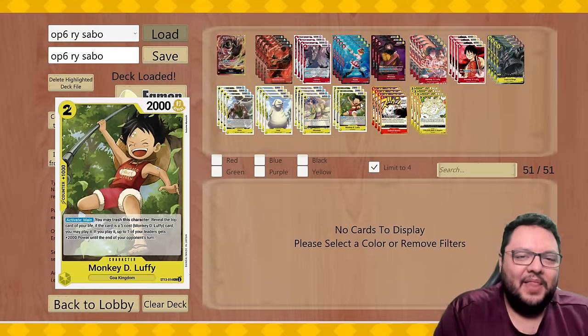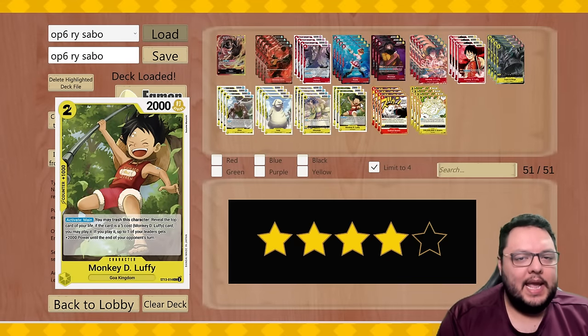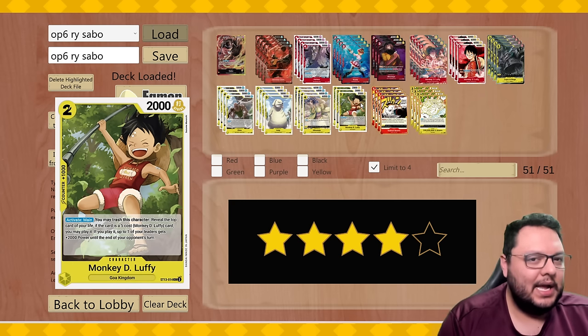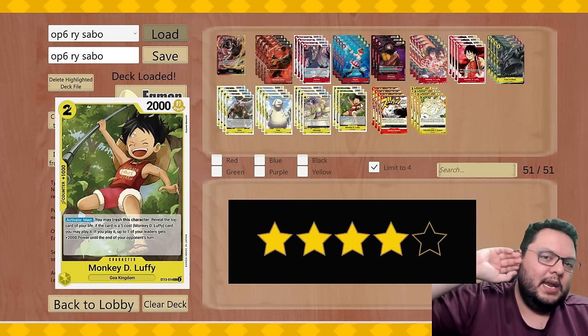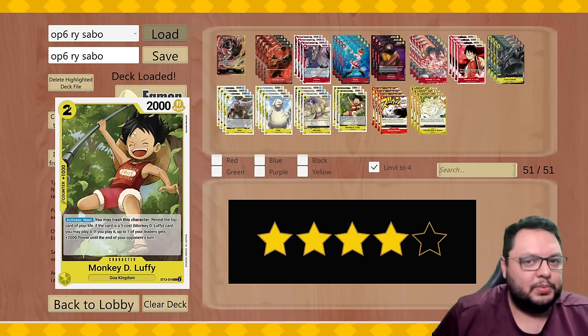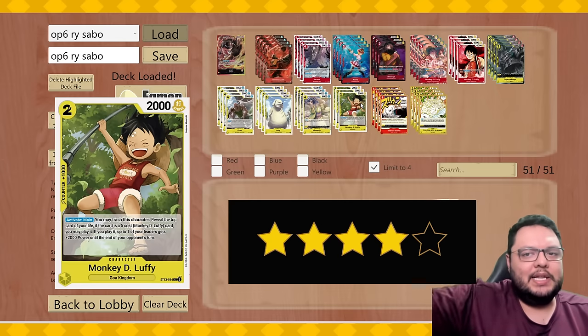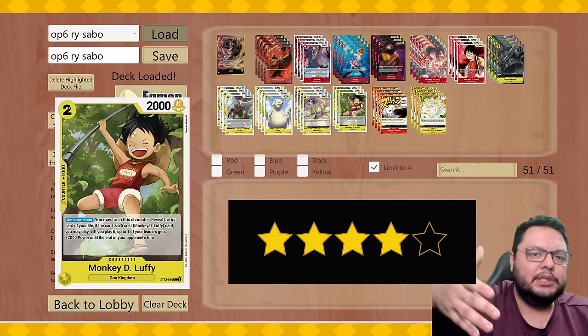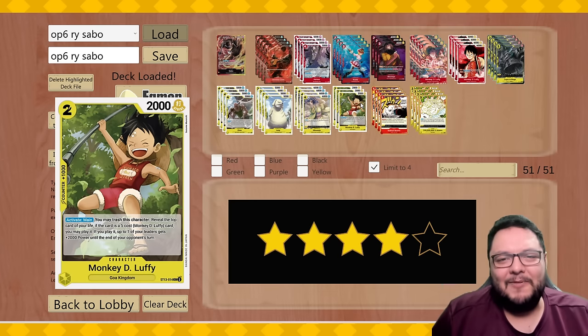For the final thoughts on this deck: I can see this being a little bit better than the Ace deck — it's like the second best deck coming out of the new three-star decks. I would put it: Luffy first, then Sabo, then Ace at the moment. Until they get more support next set they might shift in my ratings, but I think those are the stats on what I think are the three best leaders based on what I've played. With that being said, thank you all for watching and have a good day.